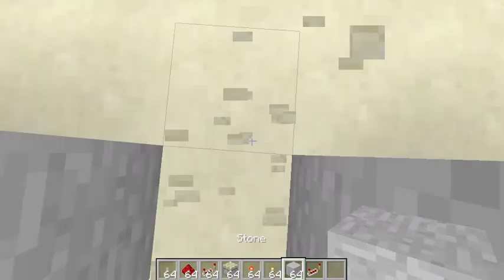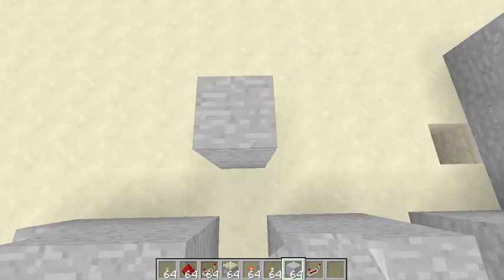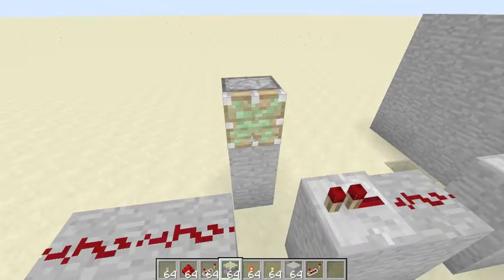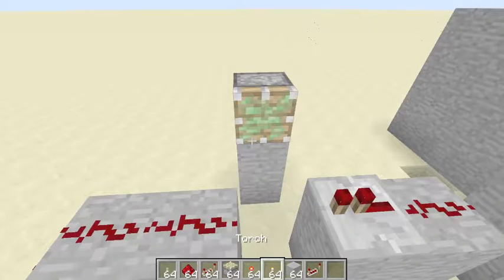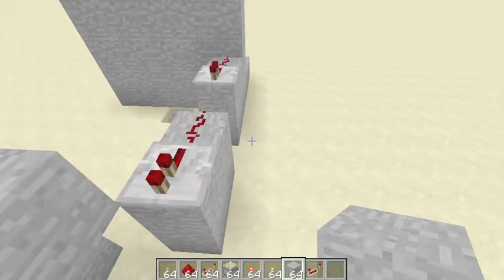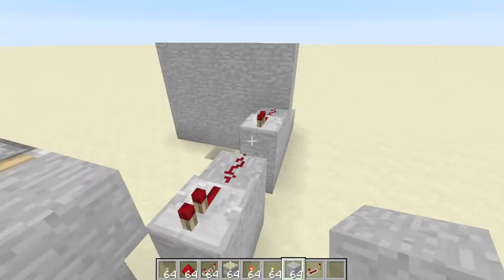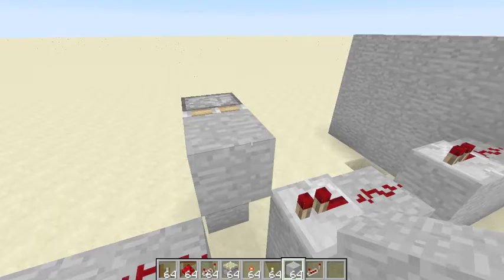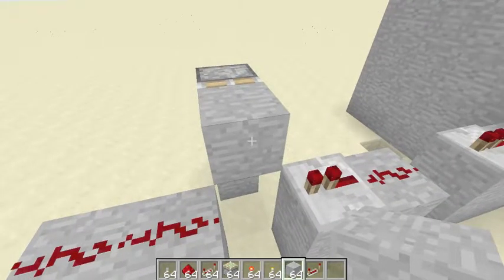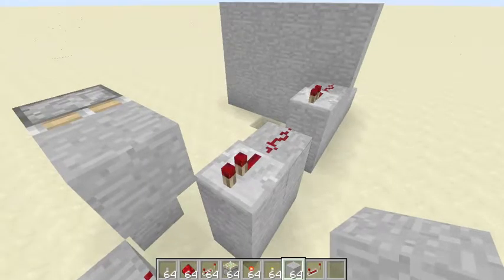In each gap, go exactly first block, second block, third block — and place a sticky piston there. Then place a block on it. When this lever is on, the piston is pushed out. The repeater will carry the signal through the extended block into the redstone dust. If the piston were not extended, the signal would stop there.